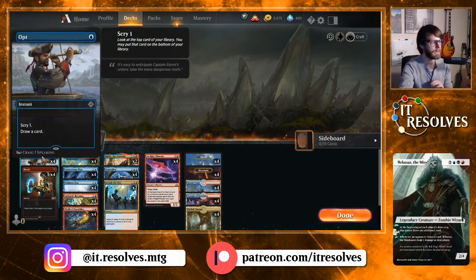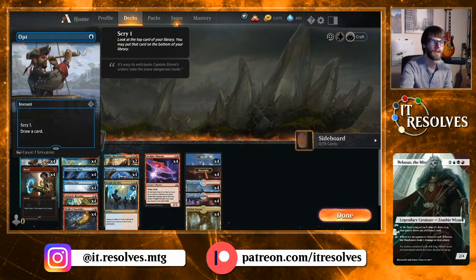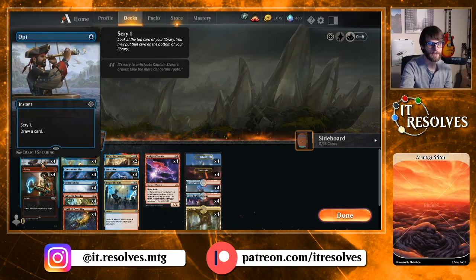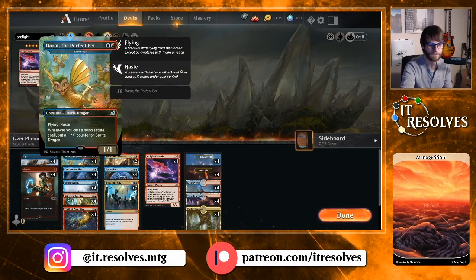We are drawing a lot of cards with this deck, so it's not really an issue to hit our land drops unless we just don't have any in our opening hand. We're running four Opt — it's a very easy enabler for Arclight Phoenix — as well as Shock. Shock also has the utility of dealing with low-toughness creatures, which is great. Opt lets us draw some cards and scry one first, which really helps us hit the cards we need.